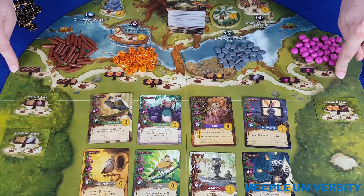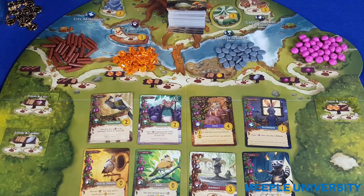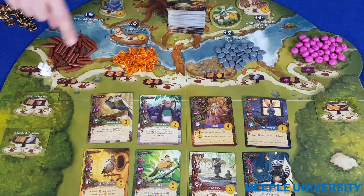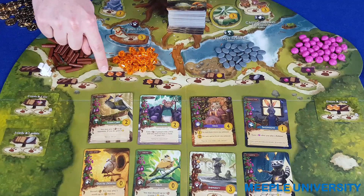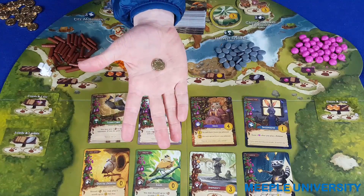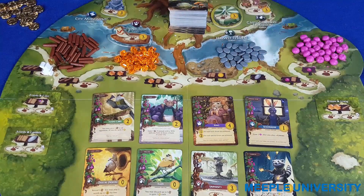These eight basic spaces are places for players to gain resources. The player places a worker and takes whatever is printed on the sign: three wood; two wood and a card; two resin; a resin and a card; two cards and a victory point; a pebble; a berry and a card; or a berry.